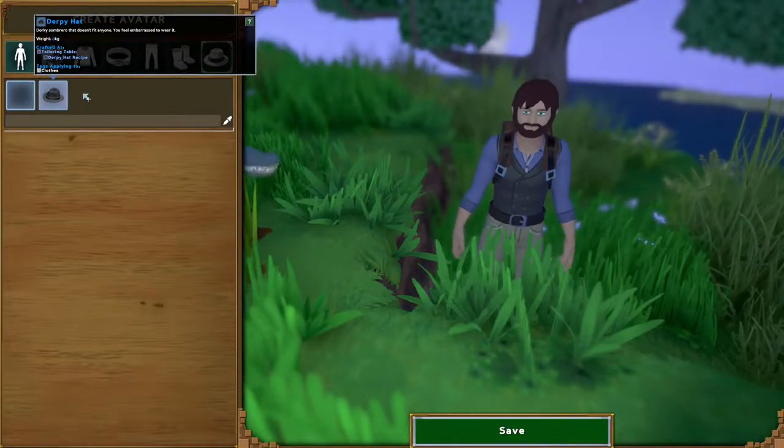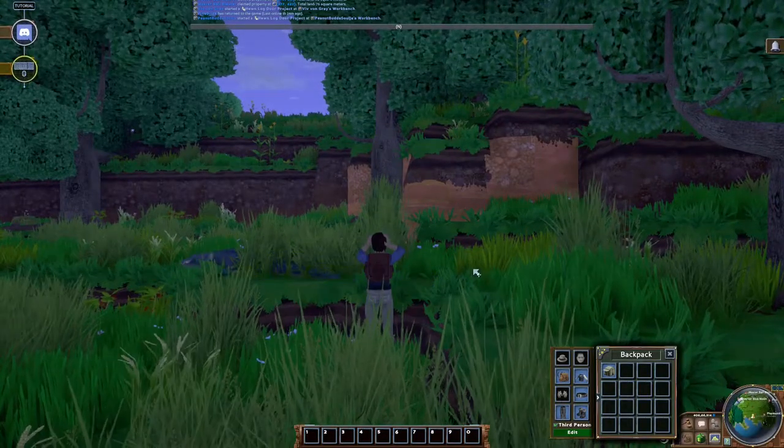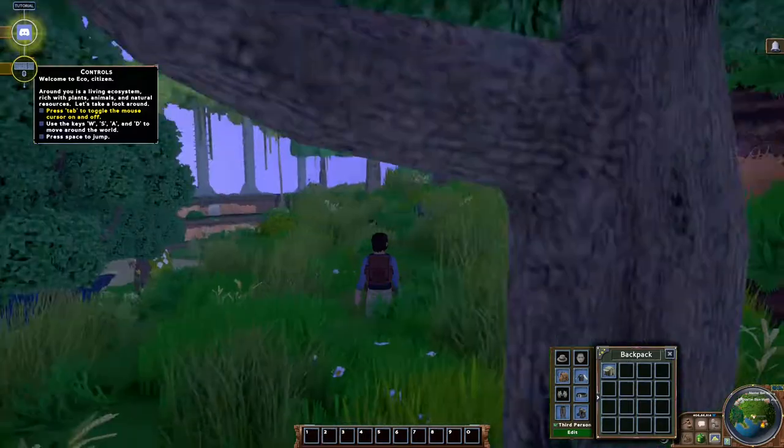And finally, we can decide if we want to wear a hat or not. Personally, I go with not. So here we are, day one in ECO. We've loaded in and we're ready to go.